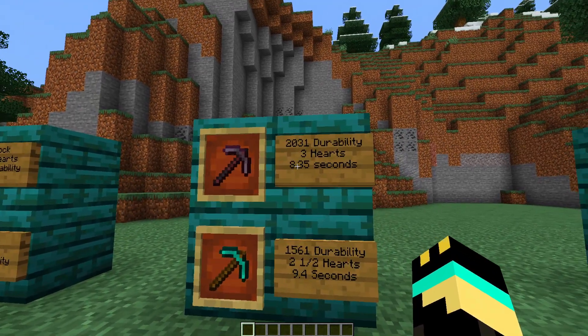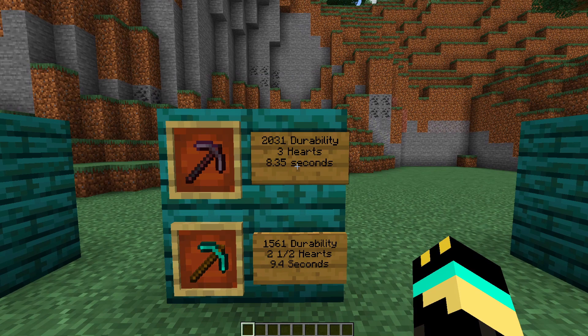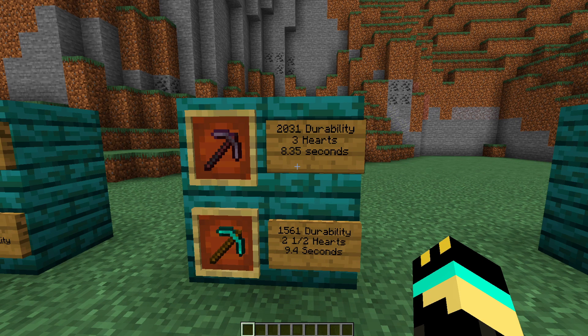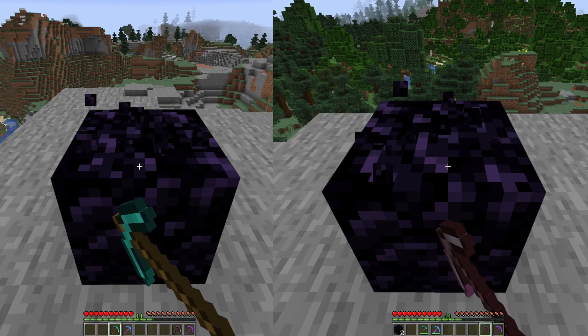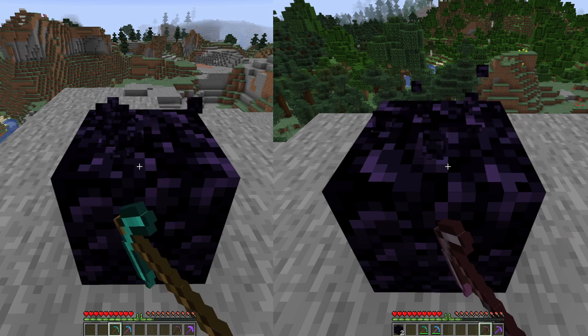This 8.35 seconds is actually the duration it takes to break obsidian with the netherite pickaxe, so it's not too much faster. Maybe with efficiency five we'll actually see it be a lot faster — I can't wait to test that out. Let's put up a side-by-side of both these pickaxes breaking obsidian, just so you can see how much faster it is.